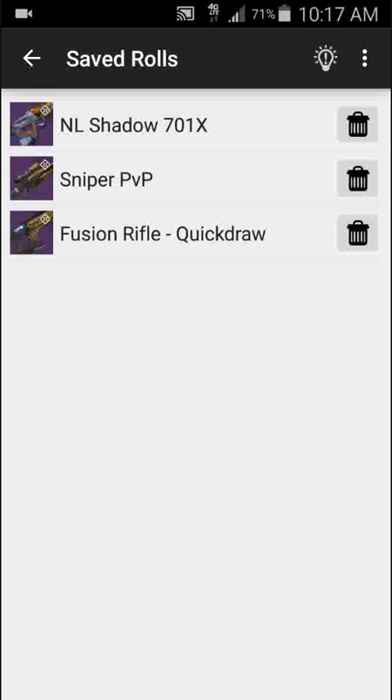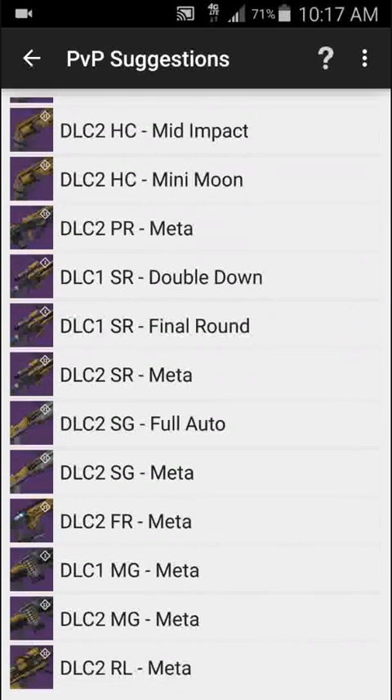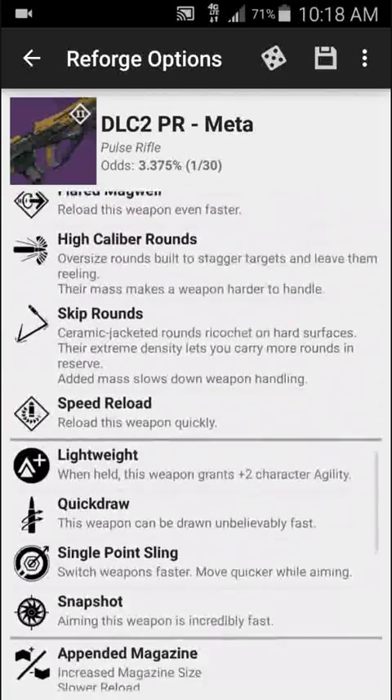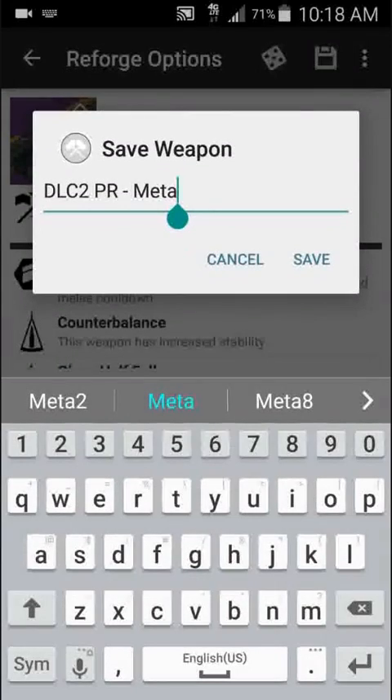If you press this light bulb icon, you will get some recommended rolls for player versus player — Crucible. These rolls were taken from the Crucible playbook, a subreddit dedicated to Crucible play in Destiny. According to them, these are some of the best rolls that you can get for any given weapon. You can just select any of these, and it'll open it up with all the perks that it recommends. If you want, you can save them to your own list.